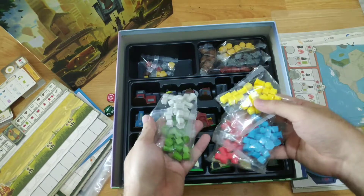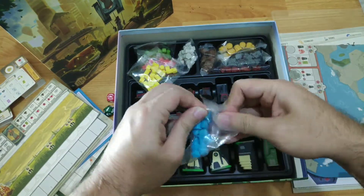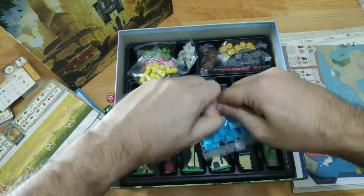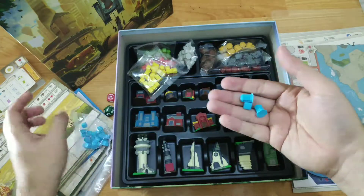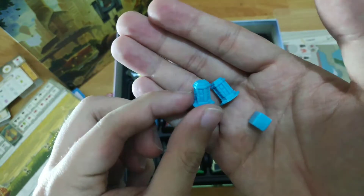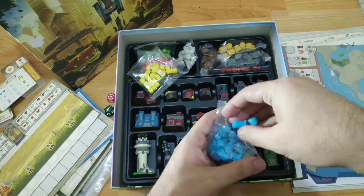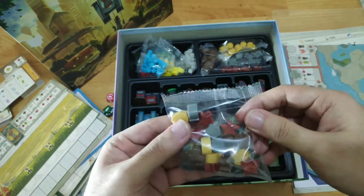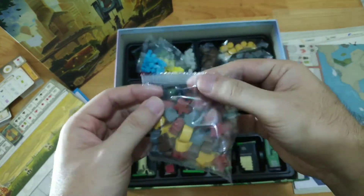Next let's look at the outposts you place on the board. Each player gets their own color: green, white, yellow, blue, and red. Let's examine the blue ones. The bag isn't a zip bag so we have to open it carefully — though zip bags are provided elsewhere in the game. We have cubes for the trackers and outpost pieces to mark your territory on the board. Quality is good; it's a light plastic, not the heavy material type.